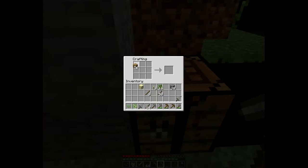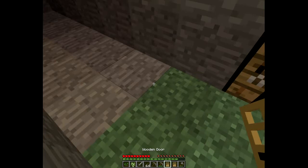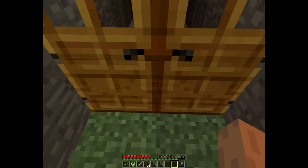Doors. I've got plenty of sticks here so I'll be able to make fences for my chicken and pig farm. I think I saw some sheep too, so I might be able to make a sheep farm. And door. Door.